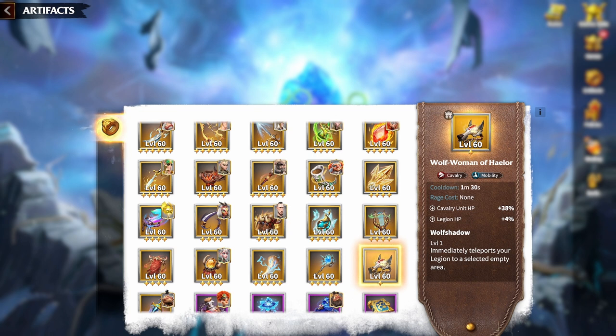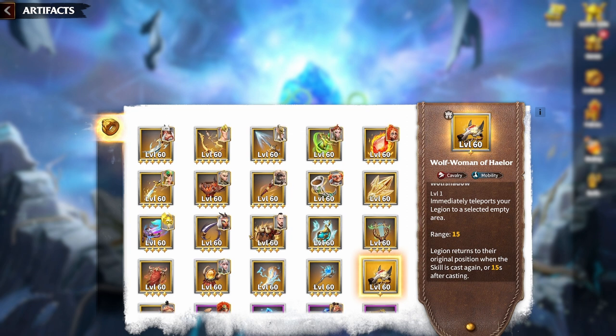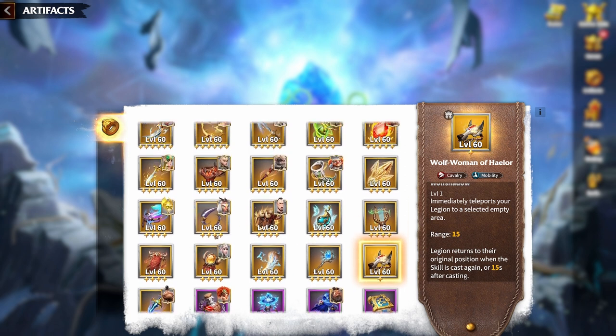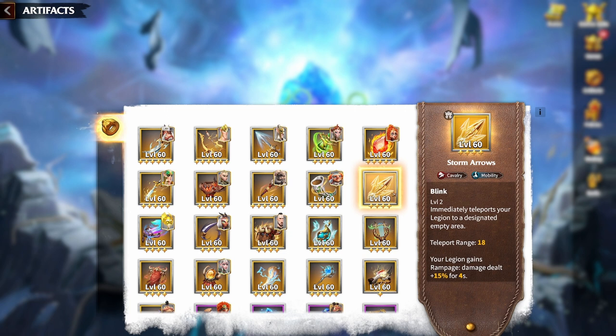Other utility options include Cloak of Stealth, which lets you get behind enemy lines to reach resource node farmers undetected — a good free-to-play option if you don't have anything else. There's also Wolf Woman, which allows you to teleport, though if you enter a resource node it will cancel the teleport back, so keep that in mind. Finally, Storm Arrows allows you to blink, giving a lot of maneuverability — you can blink up cliffs, over rivers, all kinds of terrain. If you're not flying, this is a really good option.